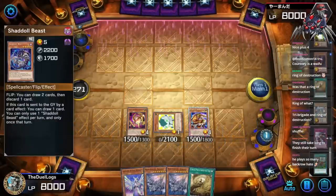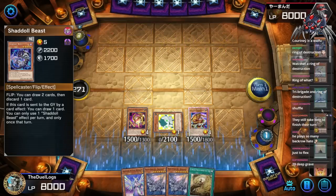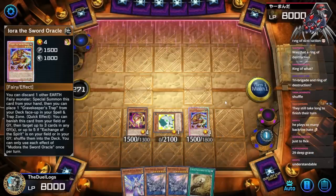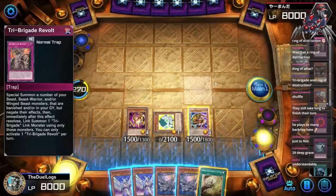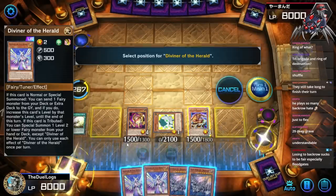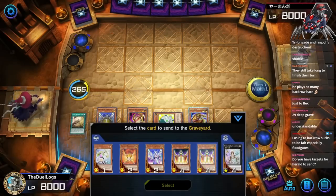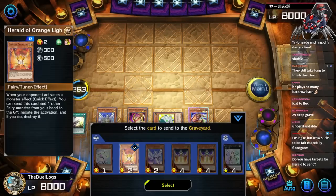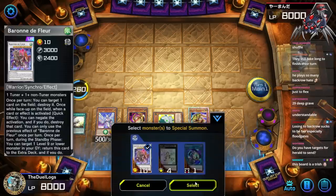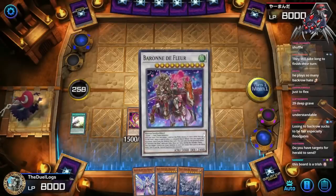I got a couple of White Stones of Ancients too. Let's see — do I have any Jet Dragons in the deck? Do I have enough cards to summon them out? I'm gonna get two Blue-Eyes during the end phase, which is pretty good. Activate Diviner of the Herald to send Keldo from my deck to the graveyard, then use both to go into Barone de Fleur.